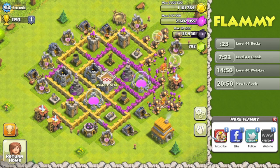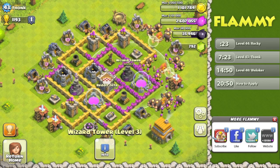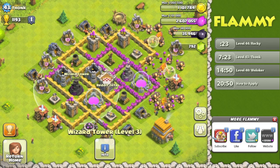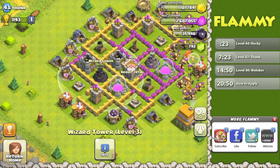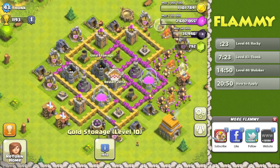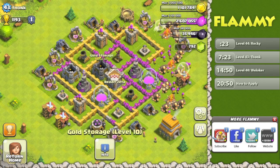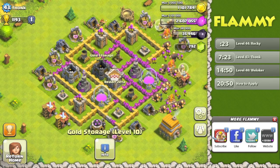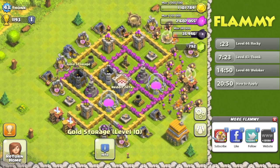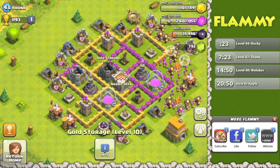Looking at your Wizard Tower positioning: you've got one Wizard Tower over here and one over here — mirror imaging each other, that's fine. But what are they covering? You've got one elixir storage covered by one Wizard Tower, and three storages covered by the other. I would generally say you want two storages on each side. It's better to spread out the storages. I'd suggest swapping this elixir-gold storage with the air defense here — air defense would be more centralized, and the gold storage would be under the other Wizard Tower. The real winner is that someone can't just attack from one side and get both gold storages at once.